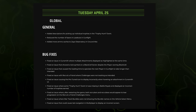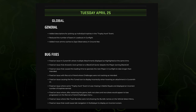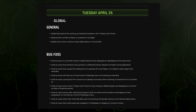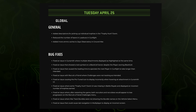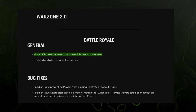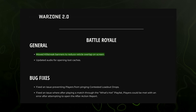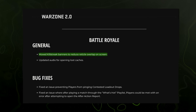As of yesterday, there was a small patch for Warzone and Modern Warfare 2 — mostly a whole bunch of nothing: minor UI fixes and very rare bug fixes. The only item really worth noting is they moved the killstreak banner to reduce reticle overlap on screen, something that's been discussed since at least Season 2, so it was good to finally see that adjusted.